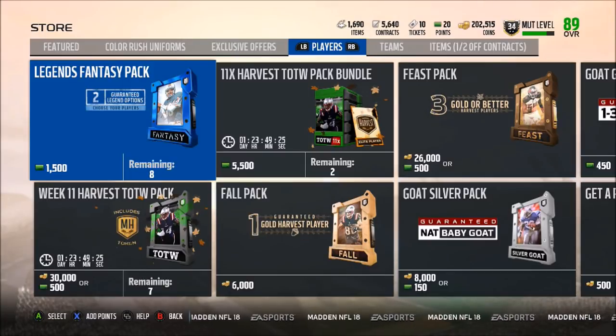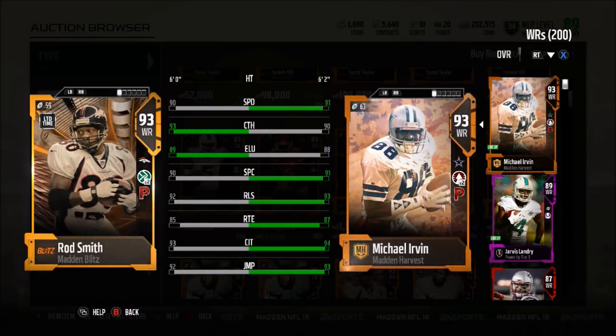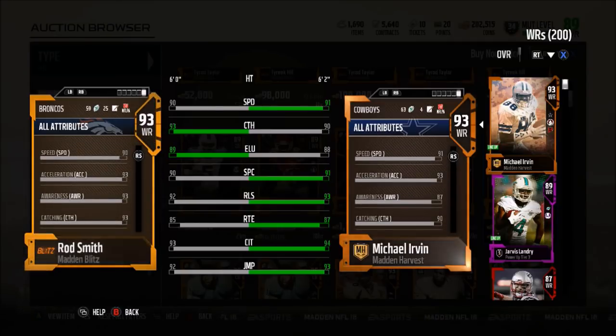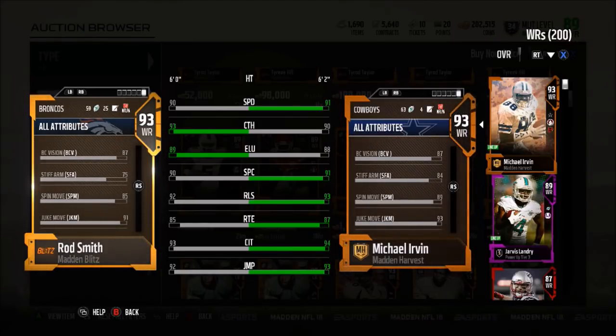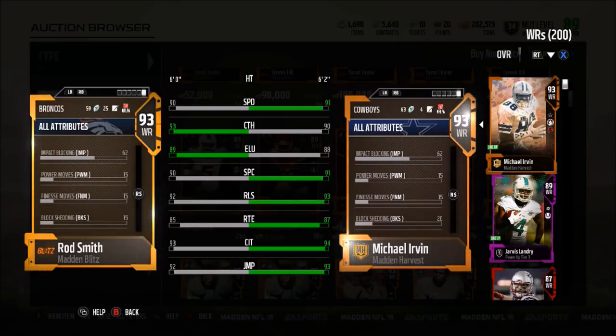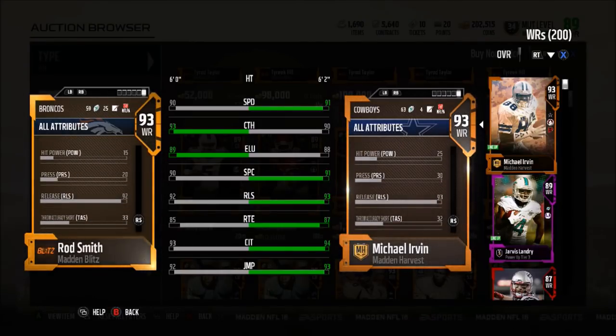Yesterday we did pull something good. Here is the limited-edition Rod Smith — he is in packs right now. Compared to Michael Irvin, he definitely doesn't look as good. Rod Smith has 90 speed, 93 catching, 89 elusiveness, 90 spectacular catch, 92 release, 85 route running, 93 catch in traffic, and 92 jump. Michael Irvin is only going for about 120,000 coins. They both have Playmaker chemistry, they're both 93 overalls, and Michael Irvin's salary cap is actually higher. Rod Smith has 68 strength, 93 acceleration, slightly higher carrying, 68 run block.